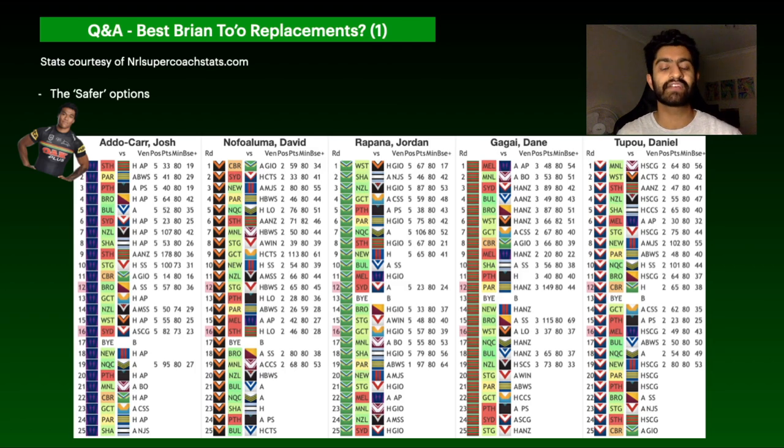Nofoaluma is priced around $430k and offers great value — I'm happy to hold him with the Tigers' strong draw, apart from round 24 against the Panthers. Rapana is a point of difference who's been amassing tackle breaks at fullback, and the Raiders have turned a corner. My top two safer picks are Addo-Carr and Gagai, with Nofoaluma as the cheaper option. Addo-Carr offers the highest ceiling but a lower floor — he can give you 20 or 30 — whereas Gagai is more consistent around 70-80.